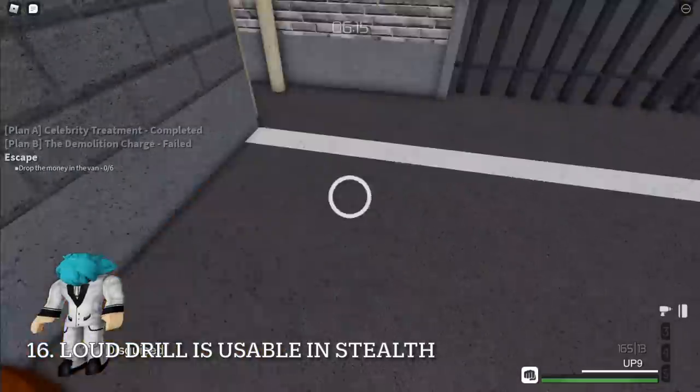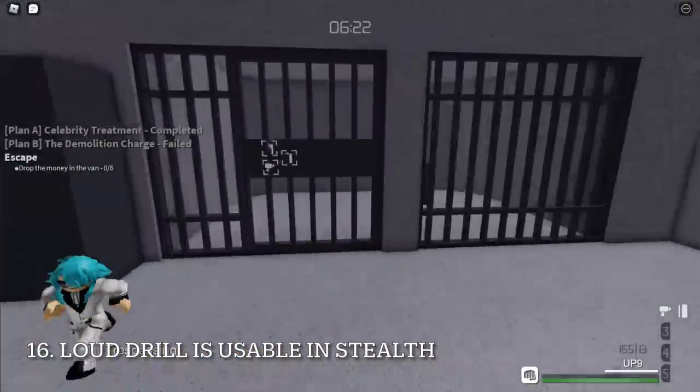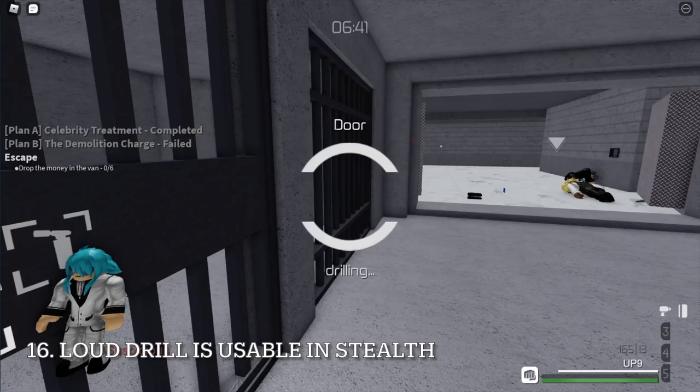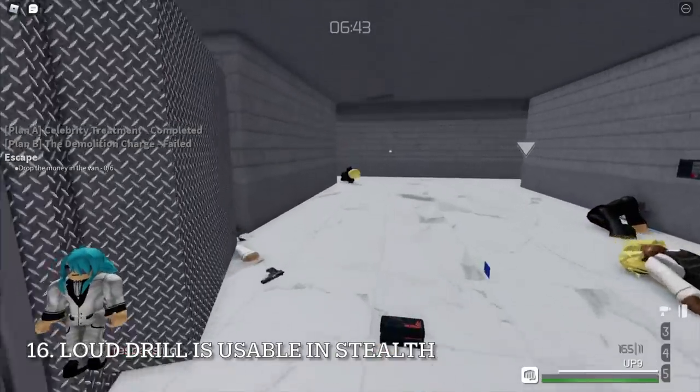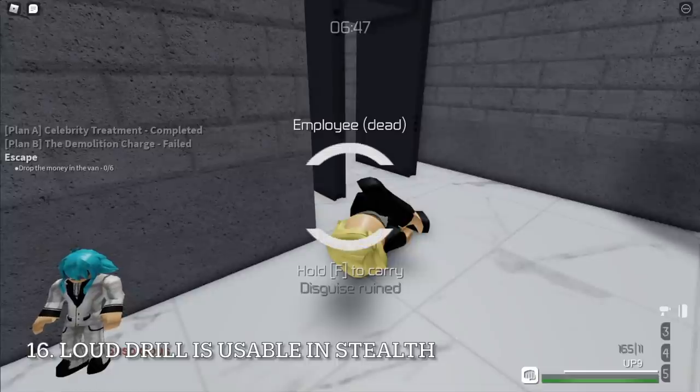If you don't have anything to open the locked gates, you can use the drill to open them. The reason guards can't get alerted by drilling is because the range of the loud drill is far enough not to be heard. However, an NPC who is nearby may investigate the noises as soon as you drill the gate — it can be an employee or a guard.